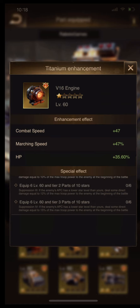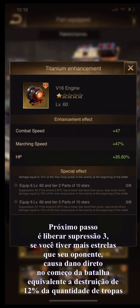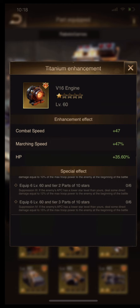The next step is to unlock the effect suppression tree. If the enemy has an APC with lower stars than yours, it deals direct damage equal to 12% true power at the beginning of the battle. In summary, if your opponent has a better bunny blade set, you lose 12% true power at the beginning of the battle.